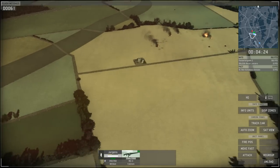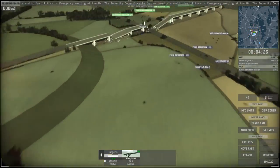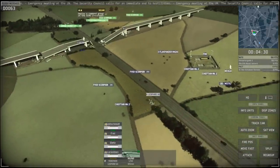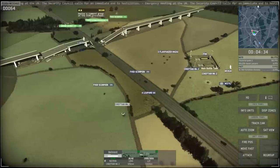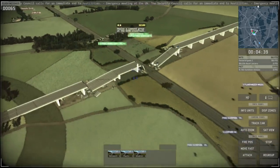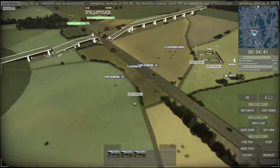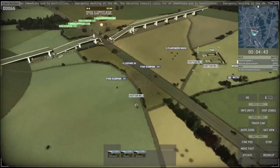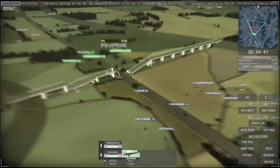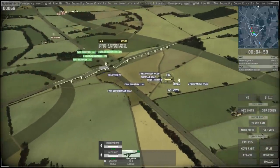Finally got one — there were four tanks over there, so I kind of lucked out. Now to the north we're getting attacked, so I'm moving my units up into the wooded area for additional defensive purposes. Hiding in the woods gives you a defensive bonus, so I'm sending my tanks up there.